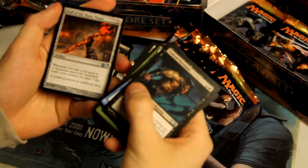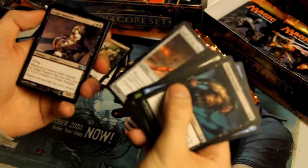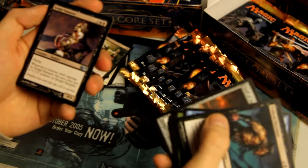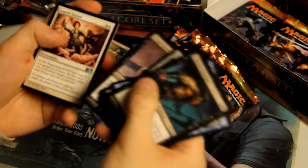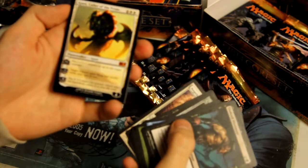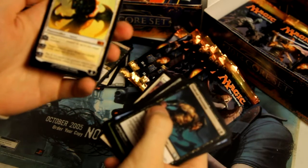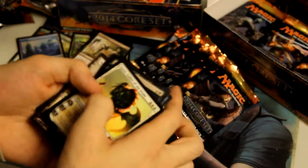Staff of Flame Magus, Sengir Vampire again, and Angelic Accord. And the rare — oh, we got a Planeswalker! We got Ajani, Caller of the Pride. Unfortunately he's one of the least valuable Planeswalkers, but personally I like him, so that's cool.